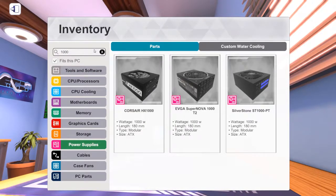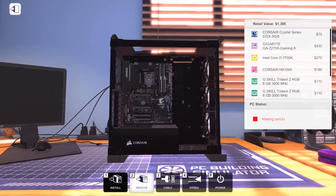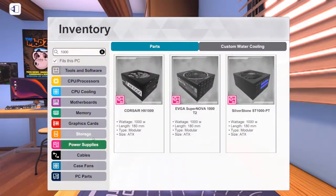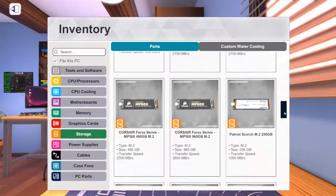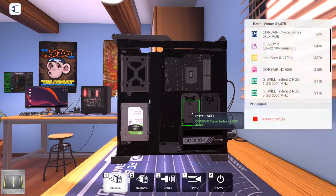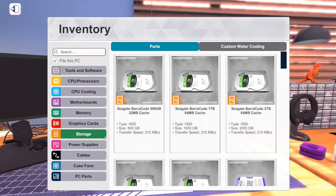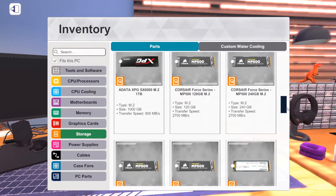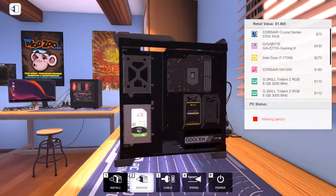This is a high-end build, so thinking about upgradability — maybe you want to add a second 1080 down the line — we're going to throw in a 1000 watt Corsair power supply since this is a Corsair case. For storage, we're going with a 3 terabyte hard drive, a 480 gig Corsair 2.5 inch SATA SSD, and a 240 gig Corsair M.2 drive installed in the top slot. That's plenty of storage for this build.